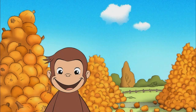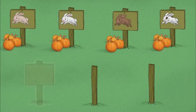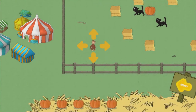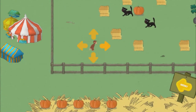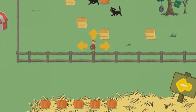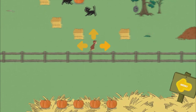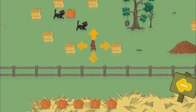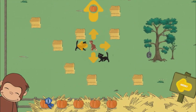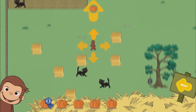Well done! Woo-ha-ha! Click on a sign to play in a pumpkin patch. Help George find five pumpkins. The bunny is hiding in a leaf pile. You found a pumpkin.